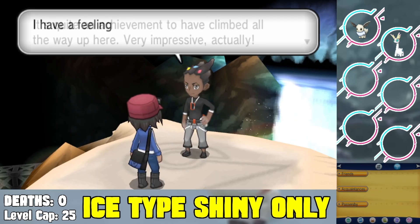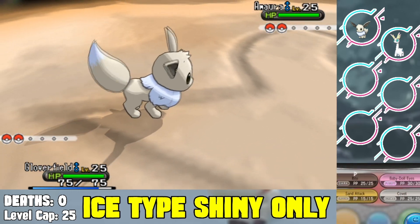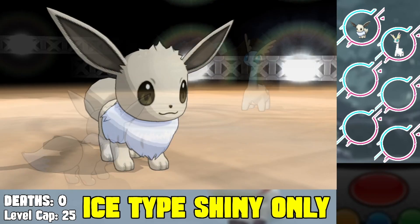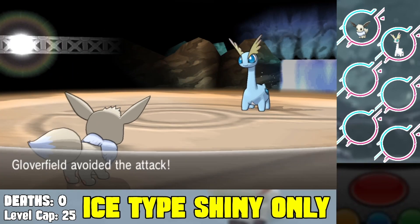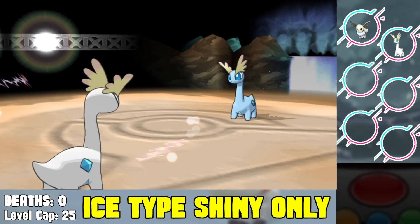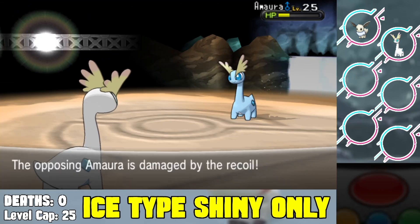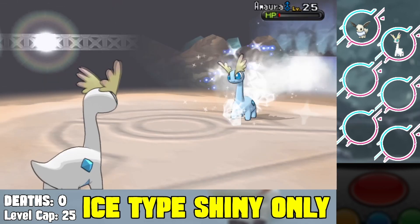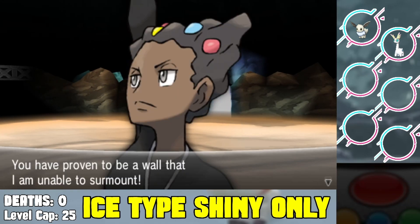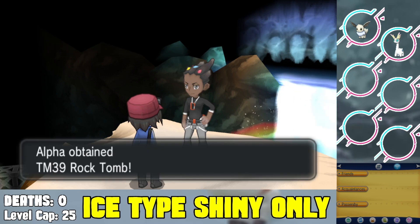Once we're done EV training both our Pokemon to the max, we face off against the second gym leader Grant, the rock type gym leader. I start with Eevee to Sand Attack and Baby-Doll Eyes into the Amaura to lower its attack. I switch into my Amaura, it gets Thunder Wave which is annoying. I Aurora Beam into it — it does very little damage to me. I get Ancient Power after this fight, and we're able to one-shot down the Tyrunt and beat Grant.